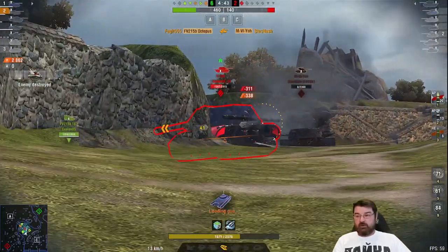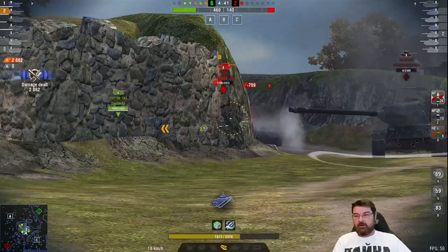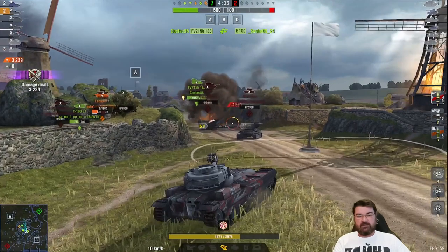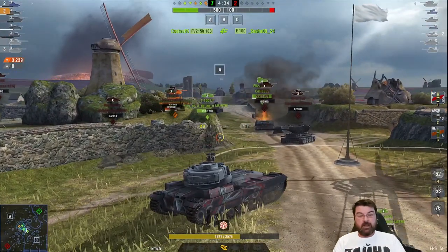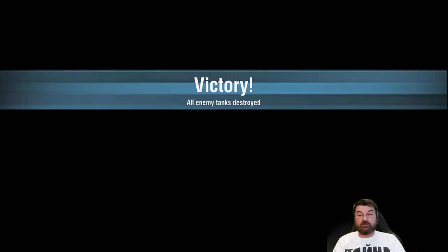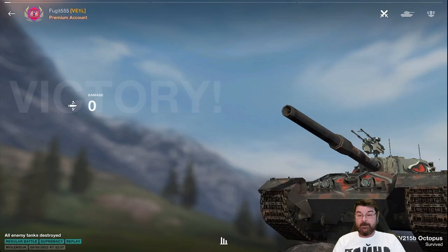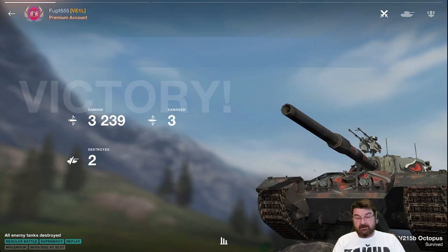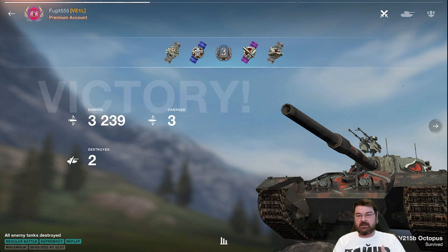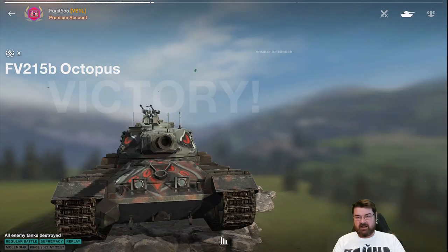Now we push onto the E100 - we can see we're not going to be able to use our HE on the back of him, not to worry, we put 377 into the back of his turret with AP. We knock out 3239 damage total, take two kills, lose hardly any hit points. To me that is a nice game in the 215b. Okay, we only get a third class, not setting the world on fire here.